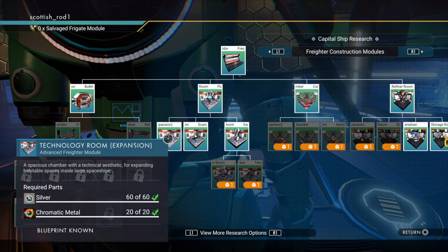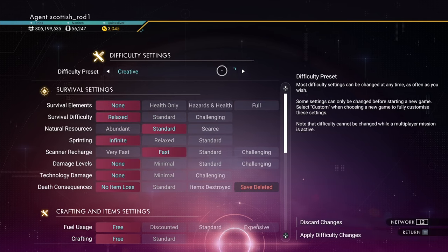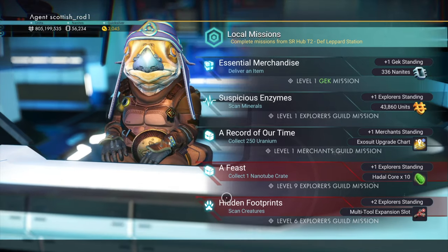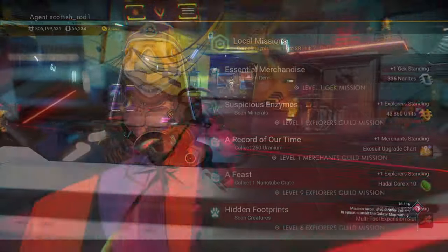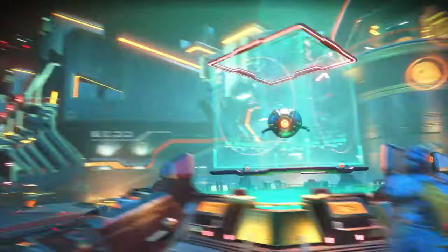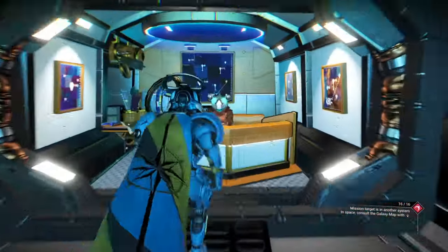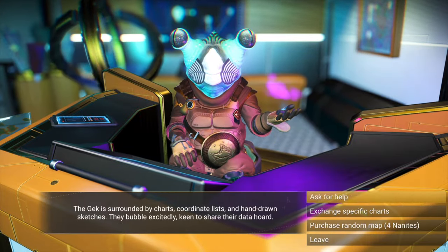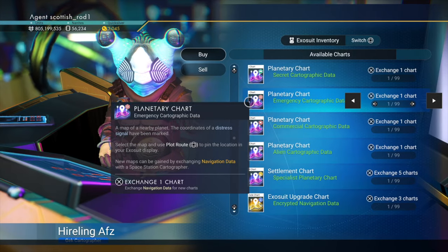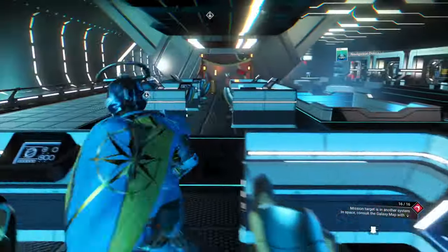Now you've got two options. You can go to difficulty settings, set things to creative, then you get everything for free. Or you can get salvaged frigate modules from the mission agent in the space station — that has a low chance. The mission agent at the pirate space station, again a low chance. Rewards from the Nexus mission are slightly better than the other two, but not by much. You can also shoot up freighters in pirate systems — that's not bad. But the easiest way that doesn't involve any conflict is to go to the cartographer, the map merchant, and select exchange specific charts. The one you want to exchange is the distress signal, but you will need navigation data, which you should find around the space station in those little cubes and round disks. Sometimes it's difficult to find them in all space stations, so pick them up as you go along.